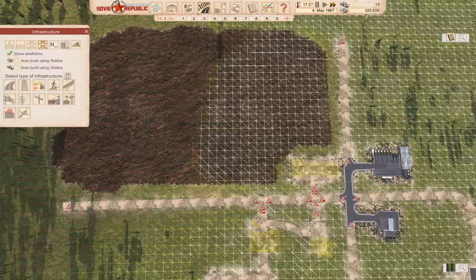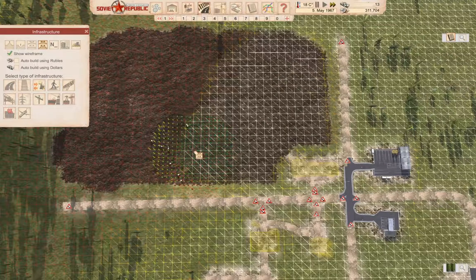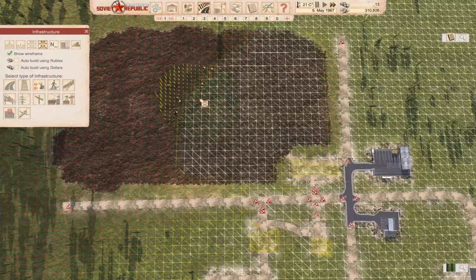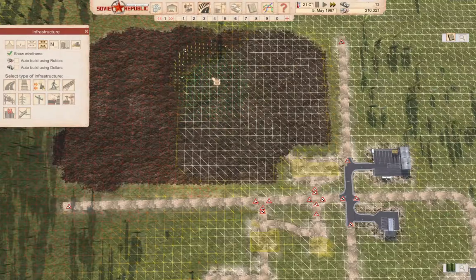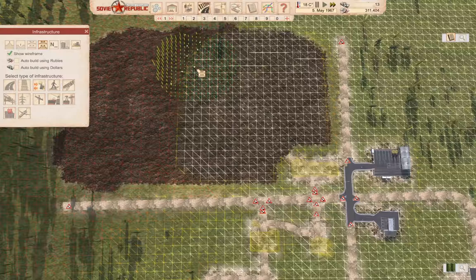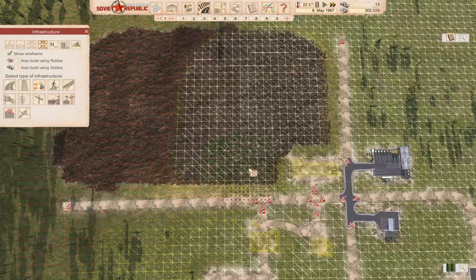Show the wireframe. If you're going to do any amount of leveling, you definitely want a construction office so that you can do this.